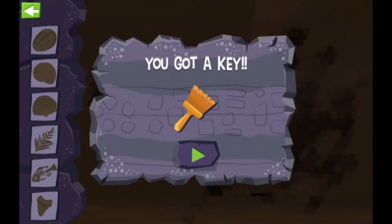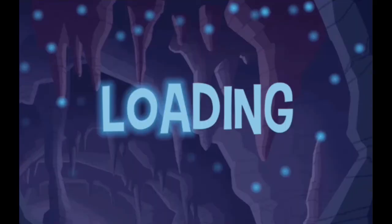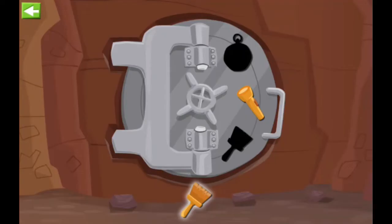Great job, you're a natural cave hunter! We've uncovered all the fossils and earned a key to Bad Dog Bart's treasure vault. That vault door needs three special keys — we just earned one, so put it in the right place.